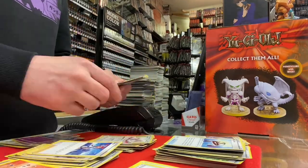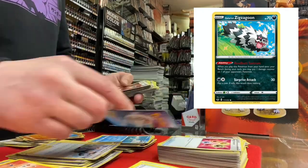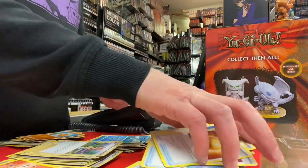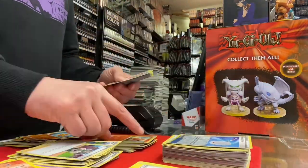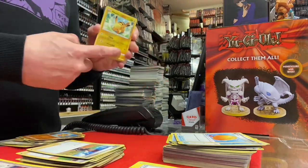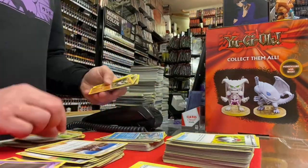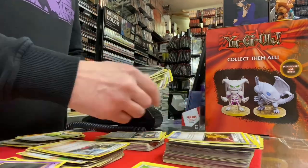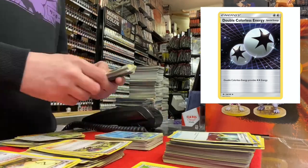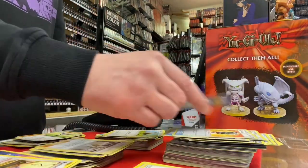I also find some bulk in here - some Zigzagoons, some Minccinos, Cinccinos, more Scoop Up Nets. There was a damaged card - I removed that, trying to remove all of those as we go through. Nice little Pikachu there, some more evolutions with some foils, double colourless energy, and then I think we finish on some more evolutions as well.